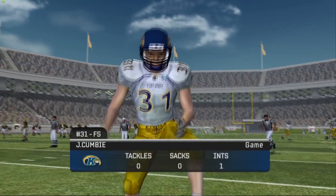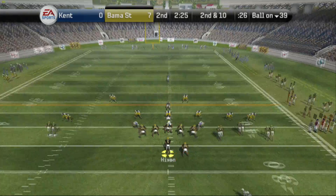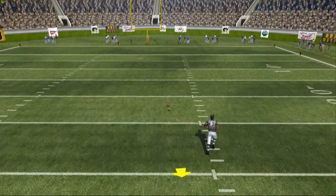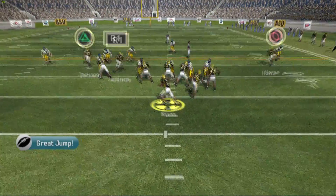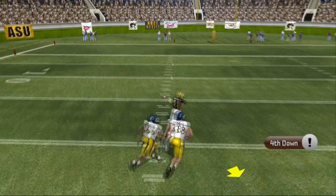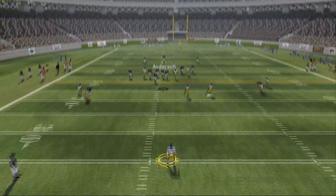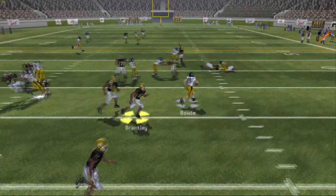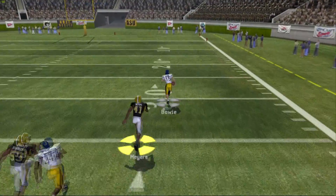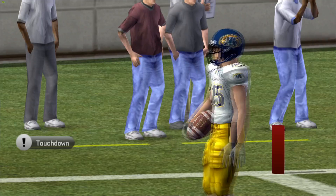Kent State comes up with a huge interception and tries to get something on offense, but they end up going three and out. We are back on offense — trying to take a shot down the field on that post route, football falls incomplete. Third and 10, Hickson taking a shot and just barely overthrowing the receiver again, so we have to punt the ball. This time Kent State is going to feel this one — and Kent State is going to take it to the crib, nobody catching them. This game is all tied up at seven apiece.